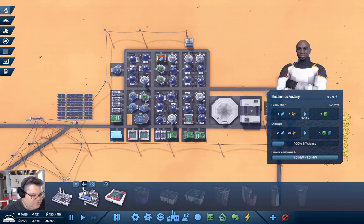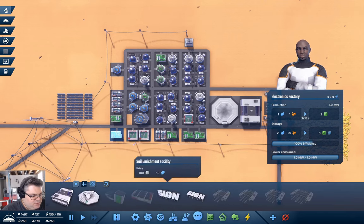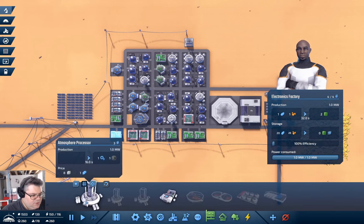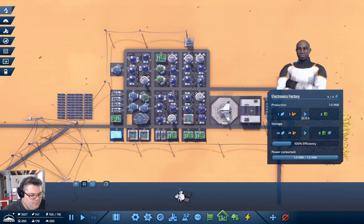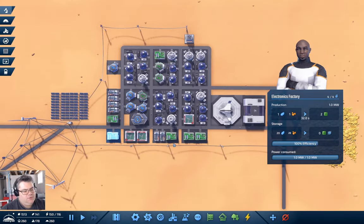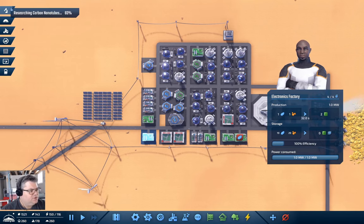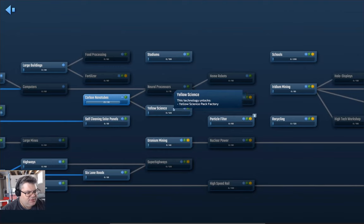I don't think we need more electronics factories. Home appliances, steel mill, concrete — probably don't need that. Construction material, spaceport, atmosphere, simple farm, habitat — we don't have parks. We don't really have much we can do that's going to be terribly useful at this point. Nanotubes factory — what are nanotubes used for? Yellows, and then we go to yellow science.